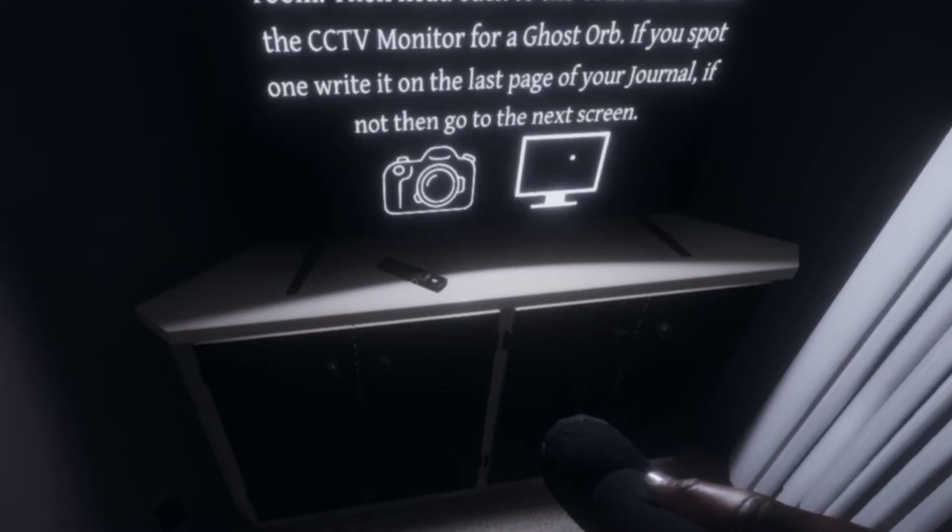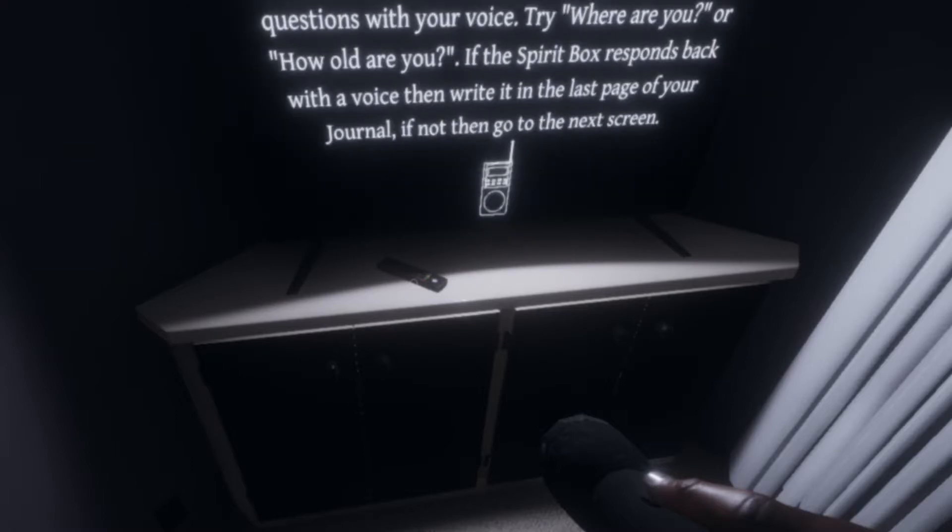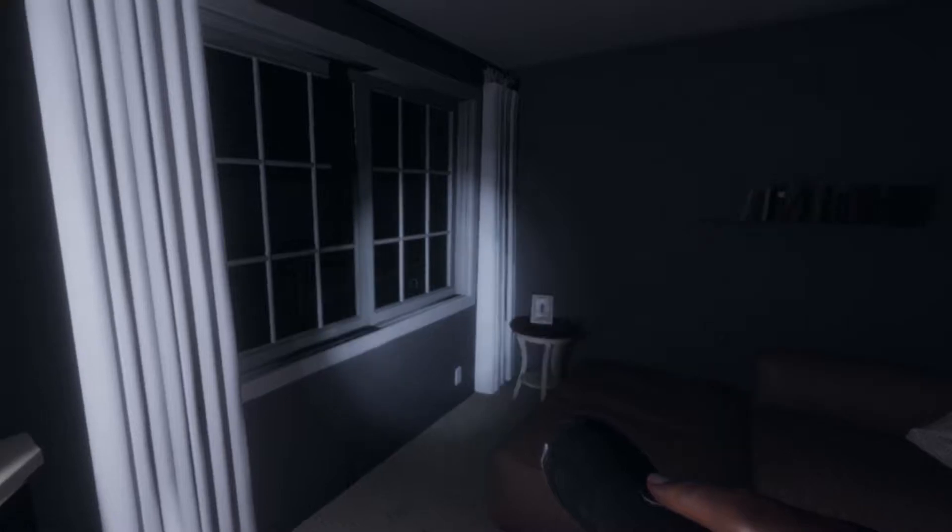We already know your ghost is in the master bathroom, so all we have to do is go there. On that board in the truck — yeah, it tells you where in training only. Otherwise you have to search through the whole house. Mine says it's in the living room. What do you do if you're in the living room? It's not in there.